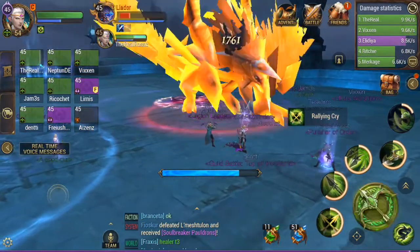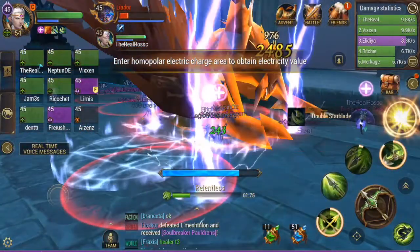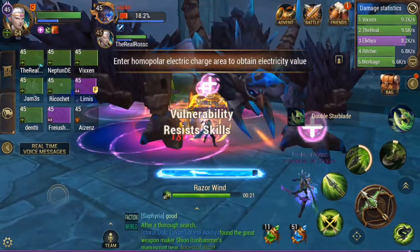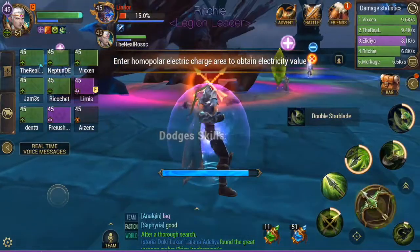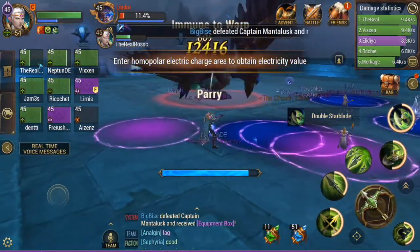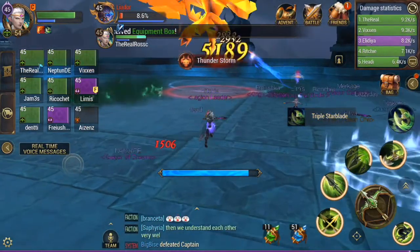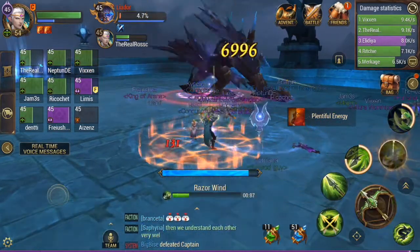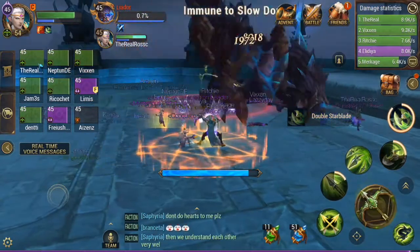Just keep spamming the boss with all the DPS you possibly can. Watch out for the red circles. And that is it — the boss now is pretty much done. You're going to get one last time of standing in your little bit which resembles the symbol above your head. And now, as you can see here, we're just finishing off the boss. Very easy stuff. A lot of people overthink this boss — you don't need to. It's very, very easy to kill.